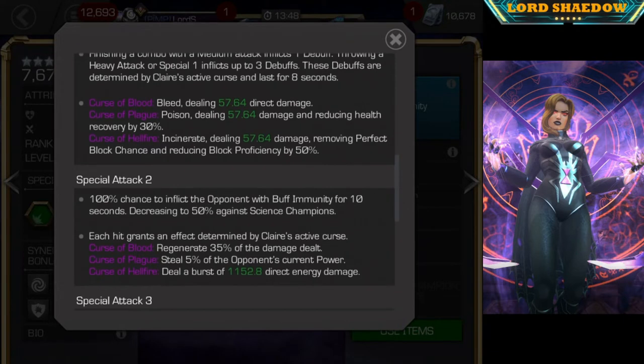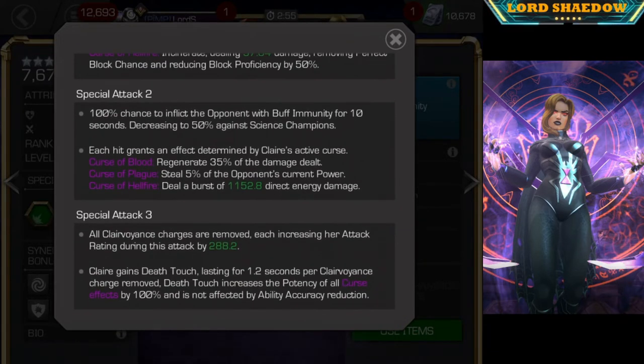The Special Attack 2 has a 100% chance to inflict the opponent with Buff Immunity for 10 seconds, decreasing to 50% against Science champions. So against Science champions it's a 50% chance, but everybody else you're definitely going to apply Buff Immunity, which means they can't get any Buffs. That is very, very useful — some utility where instead of placing an Immunity on yourself, you give them an Immunity. They can't get Unstoppable, they can't get any of the beneficial Buffs they might be used to.